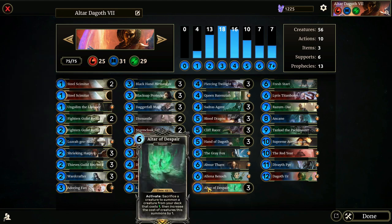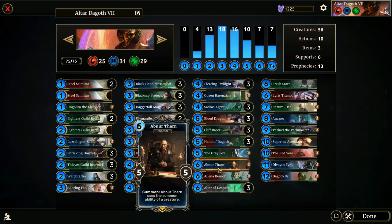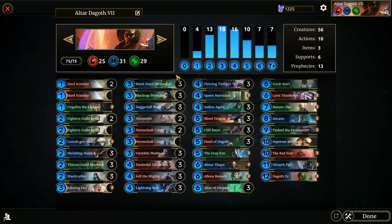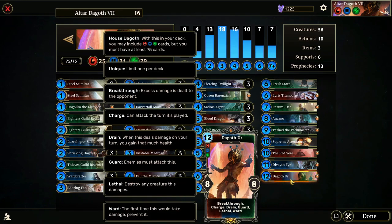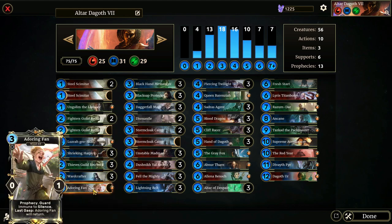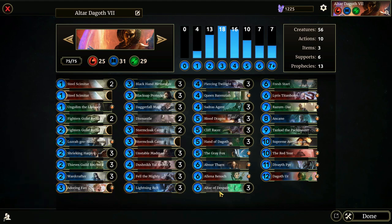The reason for that curve is altar usually dies around turn five, so we're generally not pulling from the top end that frequently. If we do have an altar down, we're pulling something every turn by sacrificing, so creatures get removed from our deck even faster than drawing naturally. The odds of drawing Dagoth are much higher than pulling him via altar — that's why we only run one 12-drop. Adoring Fan has Prophecy Guard, is immune to silence, and will return due to Last Gasp, making it a great altar target.